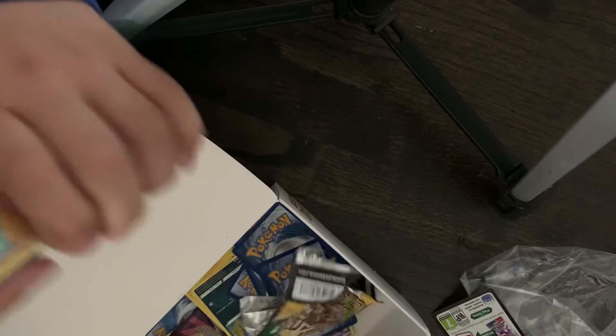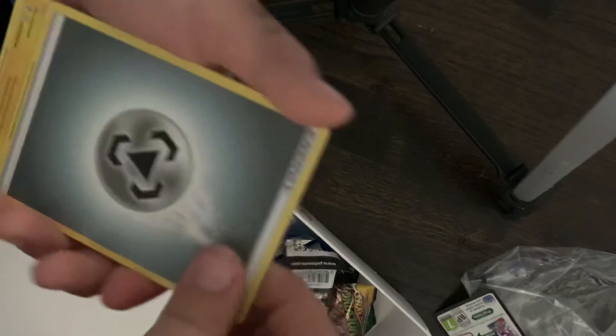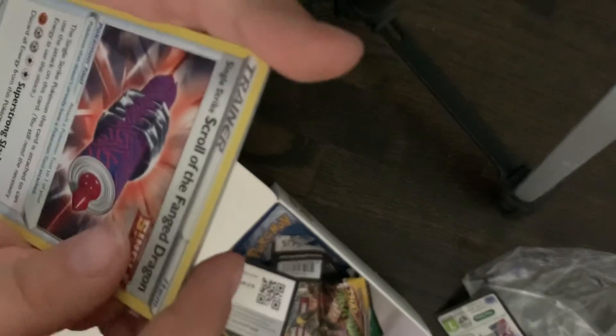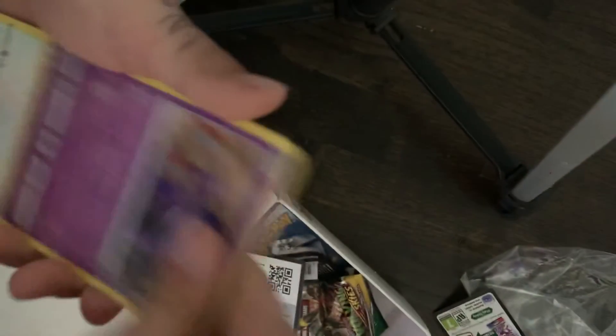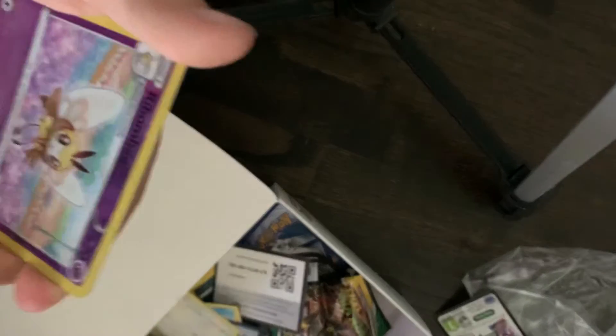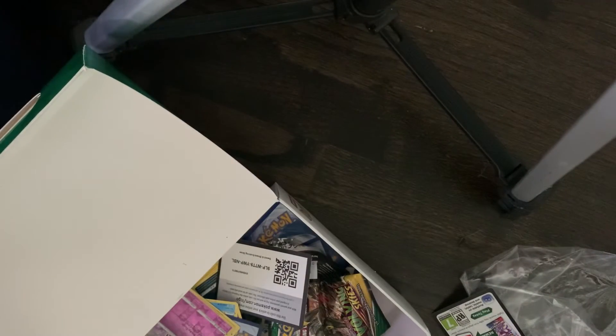Green and white code, let's go. I saw something. Energy, Flaaffy, Ribboned B, Single Strike, Scroll of Forbidden Dragon, Cutiefly, Hitmonchan, Mowtom, Sableye, Tentacool, Oricorio, Bombi, and Gallade V. Evolving Skies never lets us down. Never. I love that set.